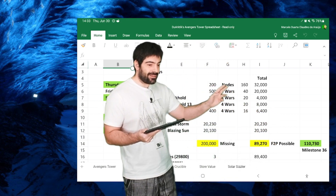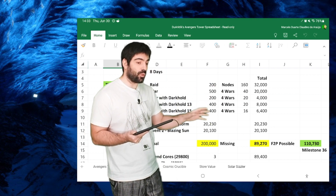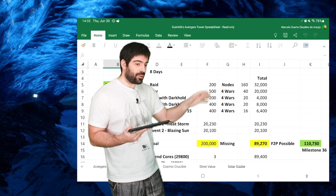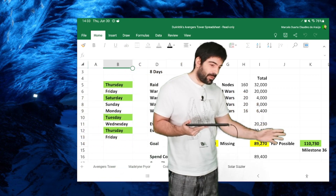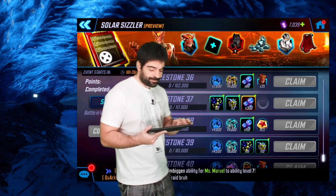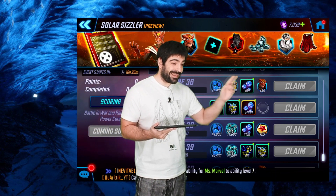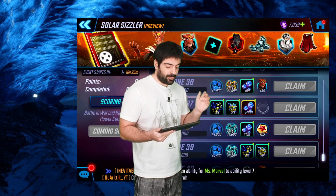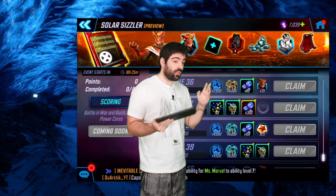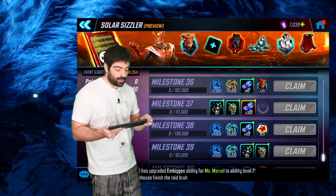Milestone 36 will give you 135 Sunfire shards, which is decent but only a three-and-a-half star. To reach four stars you need 180 shards. If you want to spend some cores getting additional shards for Sunfire, that might be a way to push further.